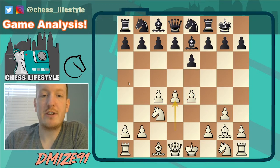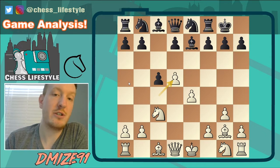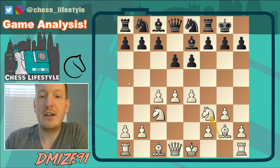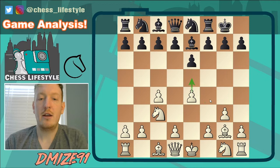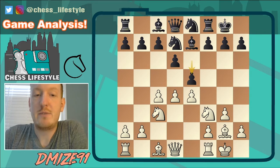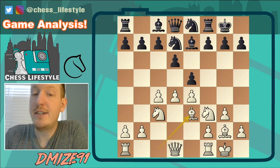c5 should probably be preferred, taking a fair share of the center, but after d5 this position resembles a Benoni where black hasn't fianchettoed the dark-squared bishop and has a poor knight on e8 — clearly inferior, but probably still black's best option. Instead black chose d6. After Knight f3, this knight would probably be better on e2 to keep the possibility to castle and play f4 one day. But I chose Knight f3, and the best way to take advantage of passive development is not to close the position.